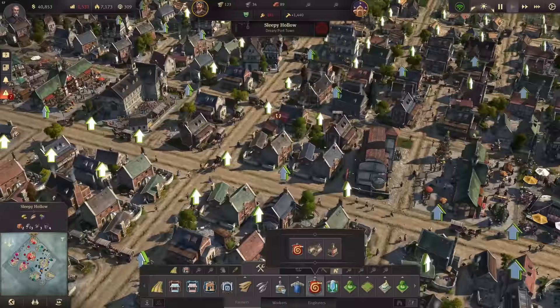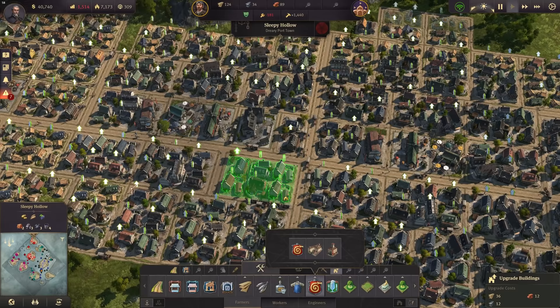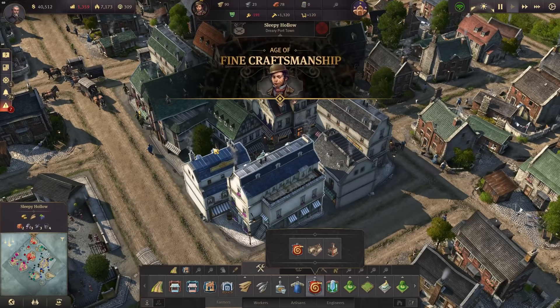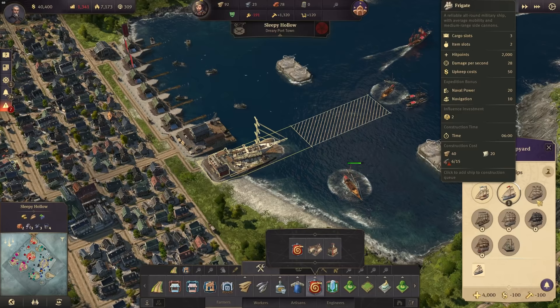Let's upgrade the first bunch — those guys. And there we have these new colorful buildings as well. The age of fine craftsmanship we enter now, and with that a lot of new things open up. First of all, the frigates — we can go for the frigate once we have the weapons.